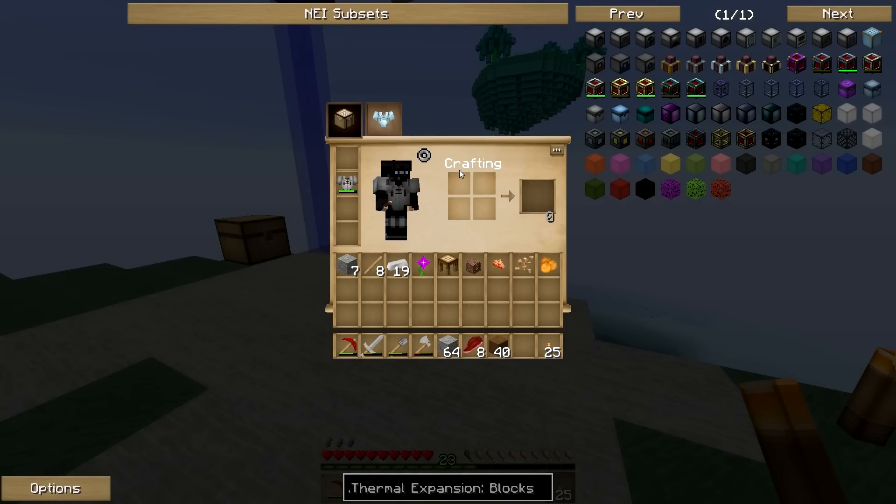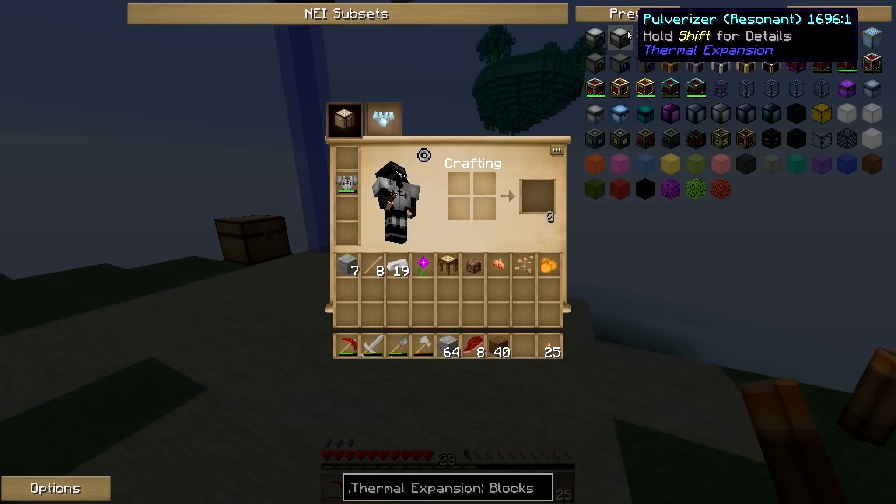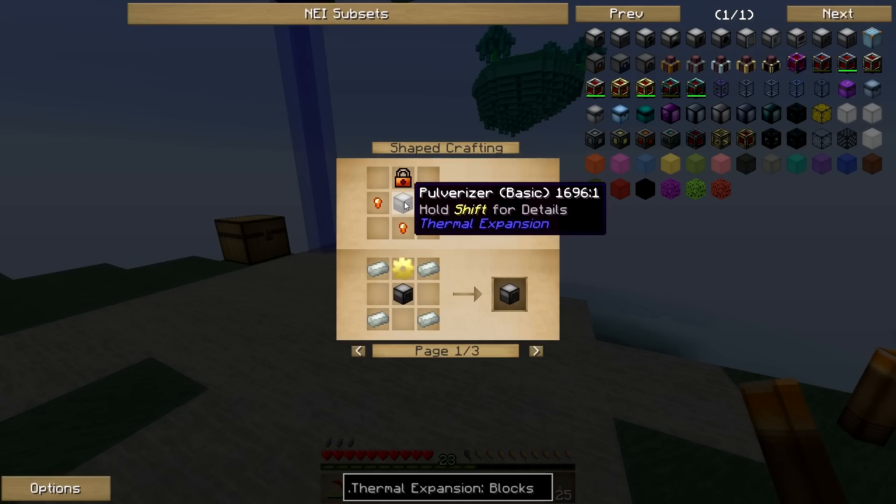Now what we're going to want to start off with, we want to pulverize our iron since we don't have that much so we can double our output. So we're going to need to make the pulverizer — they don't have the normal pulverizer, but you have to click on the resident one and then go to the basic one.